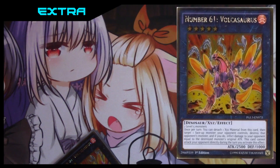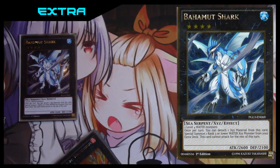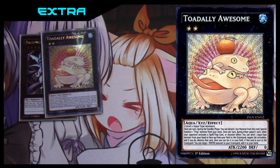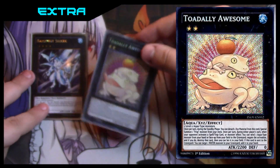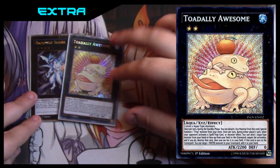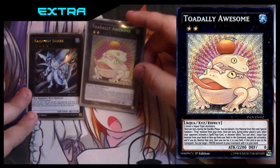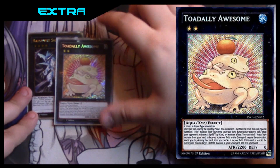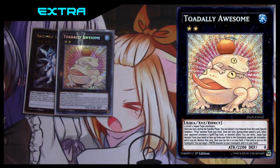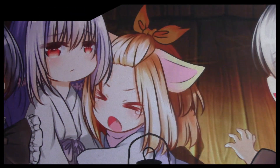To wrap up the extra deck we have the Bahamut Shark package: one Bahamut Shark and one Toadally Awesome. This is usually what you want to do during your first turn. Bahamut Shark requires two level four Water monsters, and Wind-Up Shark is level four and Water-type, so that works. You detach and then special summon a rank three or lower Water XYZ directly from your extra deck — that's why Toadally Awesome is here. Toadally Awesome negates everything, so going first, this is probably your best play.